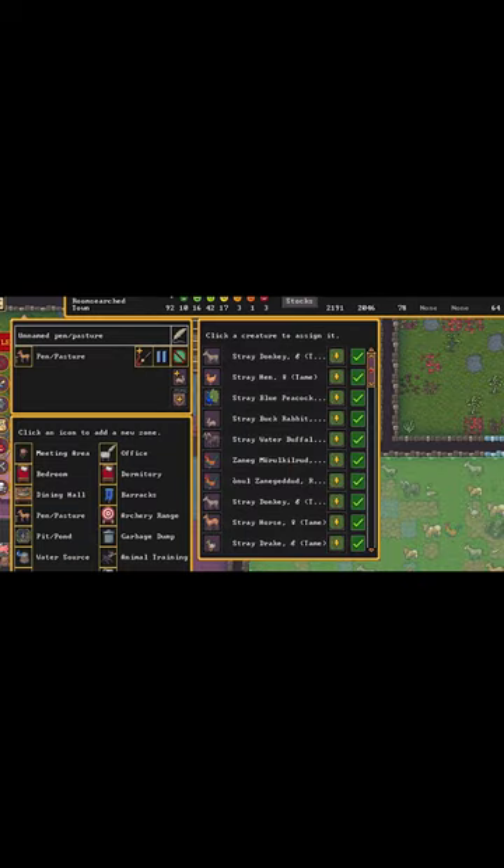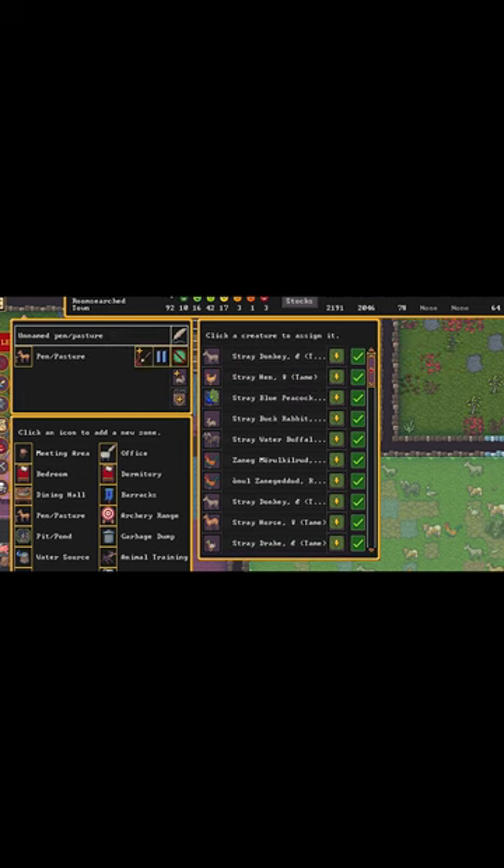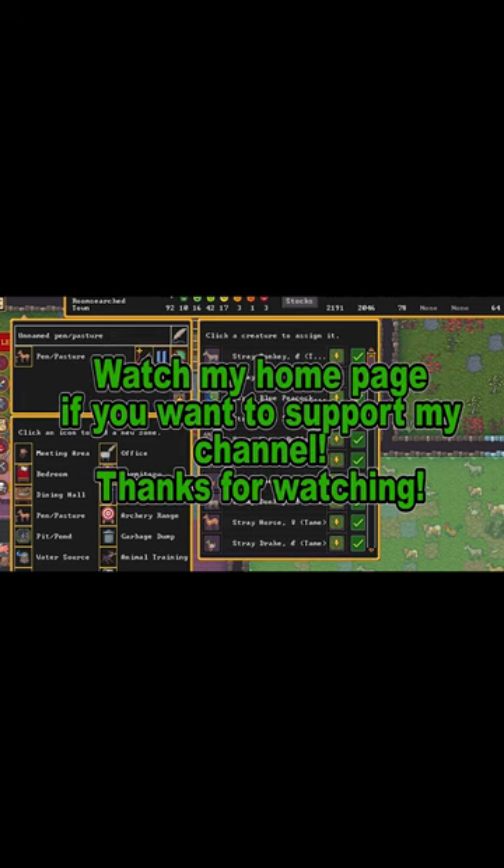Don't worry, the grass won't die if you cover it. I know, weird, right? Also, make sure you assign your animals to your animal pen.